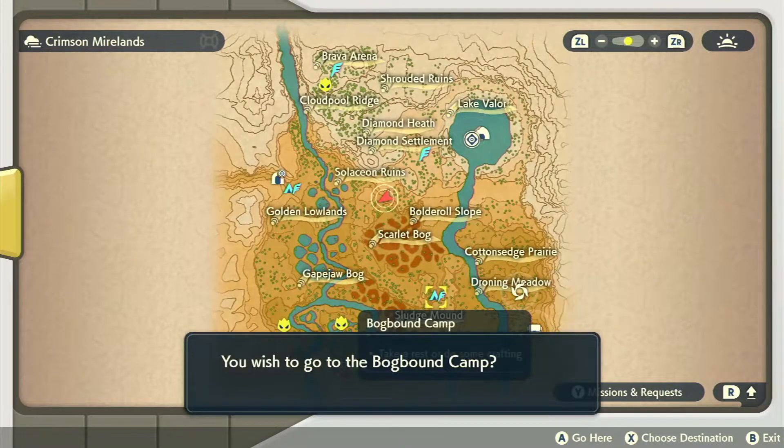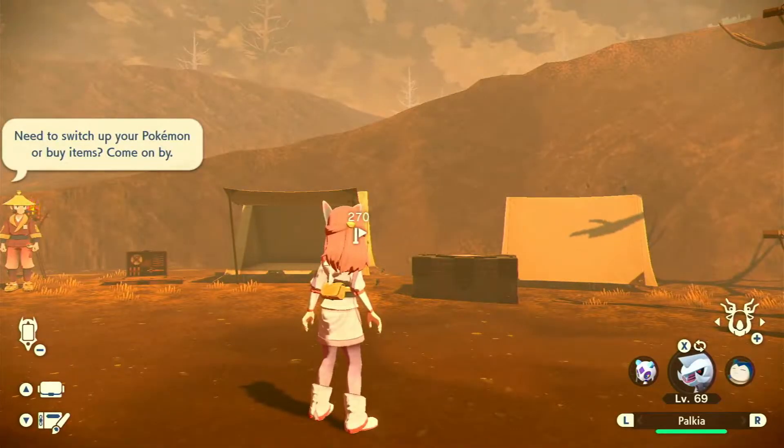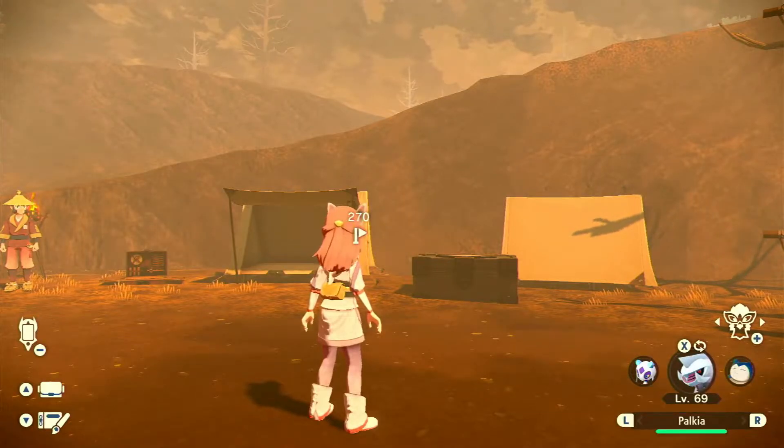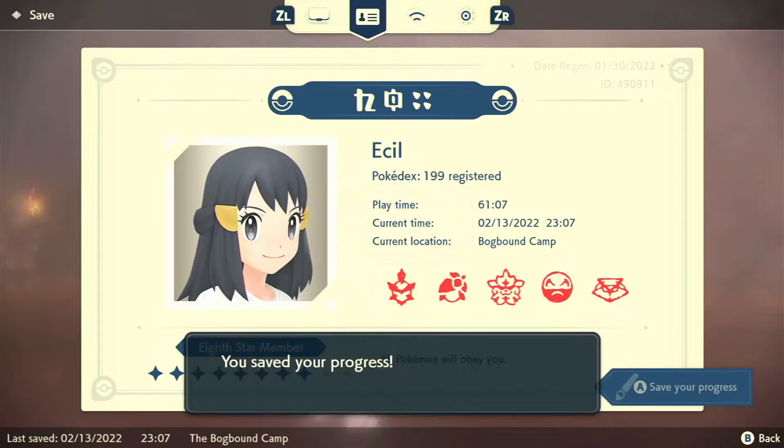So for now we can fast travel here. Okay, and we're gonna head going there. First let me save. Okay, now let's go to that location.